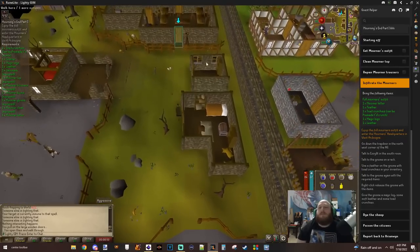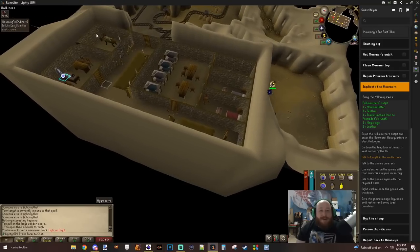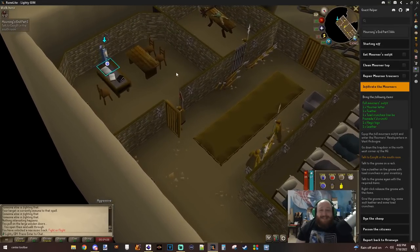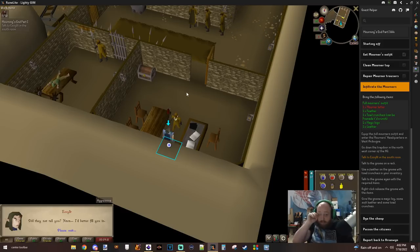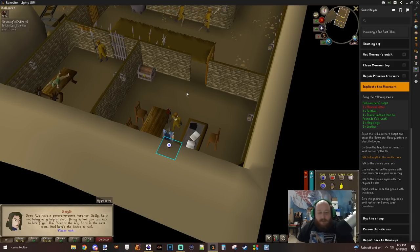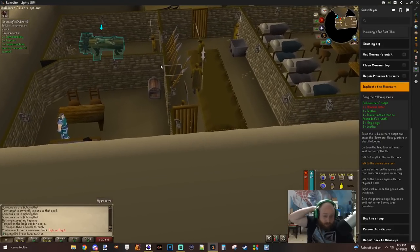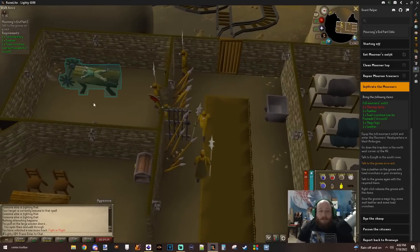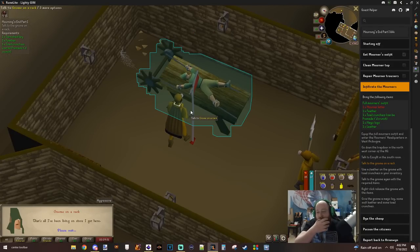I just remembered we have to tickle a gnome's feet — I'm uncomfortable already. It's real, not okay. There he is — gnome on a rack. Look at him squirm — oh he does squirm. That's uncomfortable.